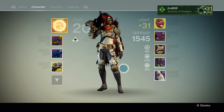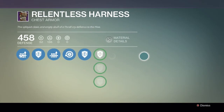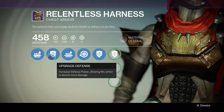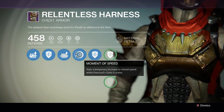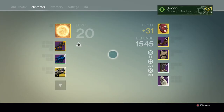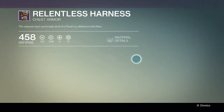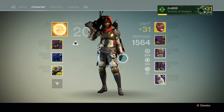I only got one piece the first week, which was a little unlucky. The next week I got a bit more lucky and got the Relentless Harness as well as the Dogged Gauge. For the Relentless Harness, I leveled it up all the way and got Sniper Rifle Ammo and Shotgun Ammo — more ammo for those two. The two gun types are random for everyone. The last perk, Moment of Speed, gives a temporary increase to reload speed during Oversoul's Gaze, which is always good since you need to kill the Oversoul as fast as possible — it takes a lot of damage.